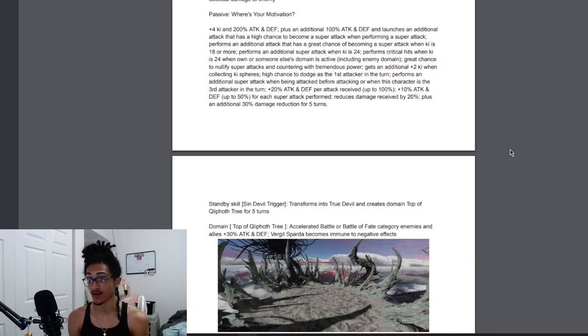He performs a guaranteed crit when ki is 24 or when own or someone else's domain is active, including enemy domains. He has a 70% chance to nullify super attacks and counter with tremendous power — nullifying all types of super attacks. He also gets 2 ki per ki sphere obtained, which is going to coincide very well with getting rewarded for reaching the 24-ki, 18-ki, and super-attacking thresholds.